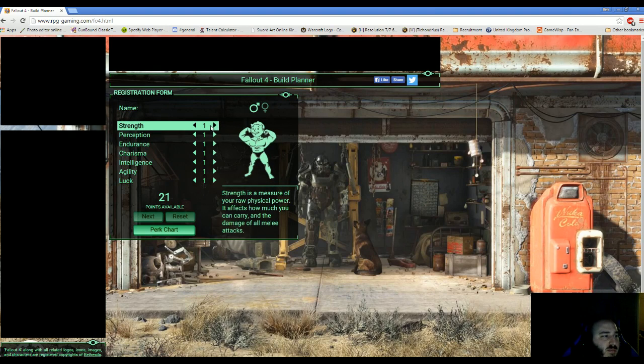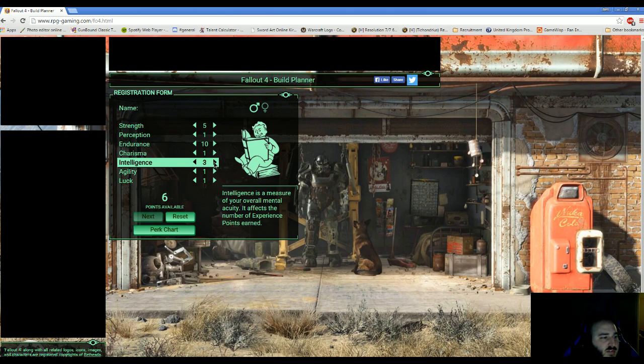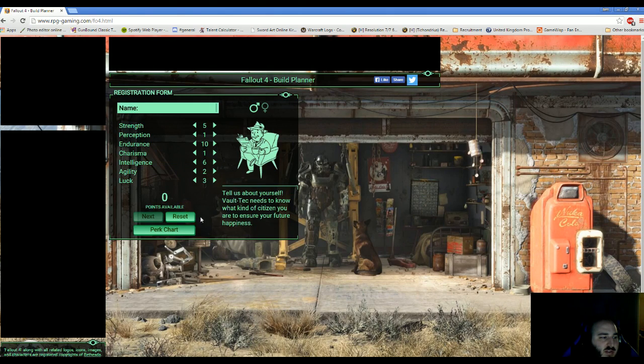Let's see if I can recall this from memory. I'm going to go 5 into Strength, none into Perception, 10 into Endurance, none into Charisma, 6 into Intelligence, 1 into Agility, and 3 into Luck. Now we're going to head over to the perk chart and talk about why I assigned these, what they mean, and what they're for.